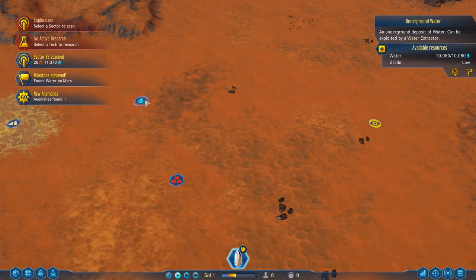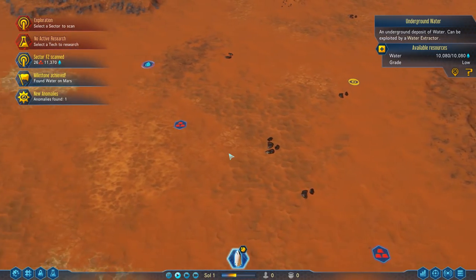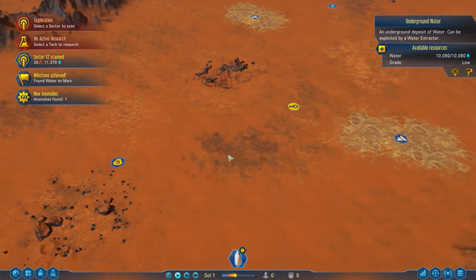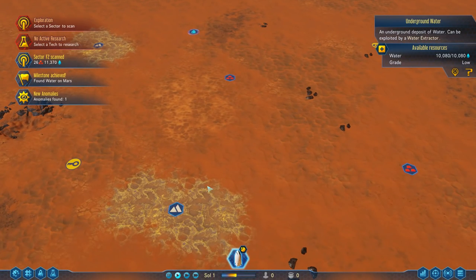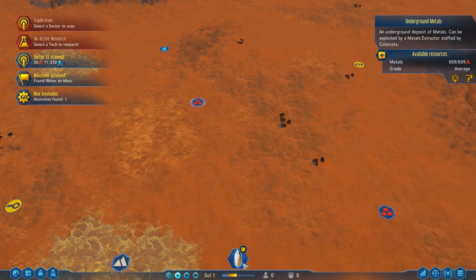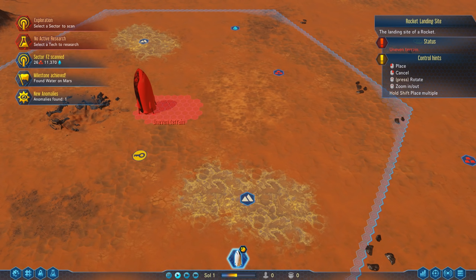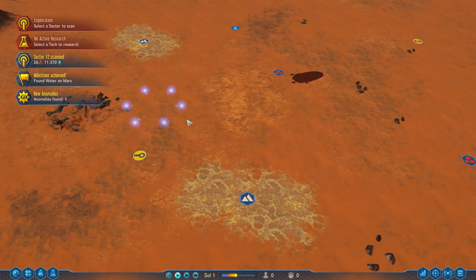We found more water: 11,000 liters and 10,000 liters. It looks like we already have a fairly decent area to put our rocket down, which is good. We've got some regalite here, some metals we can mine - two patches, even. Let's put our first rocket on the ground on Mars to see what we can find. Let's go down there, and let's pause the game immediately because we need to do some stuff.